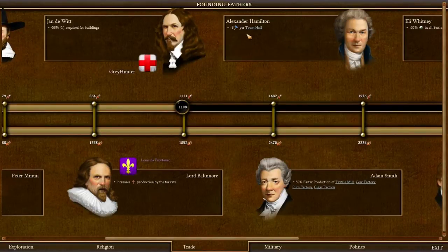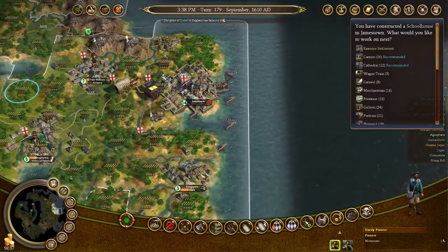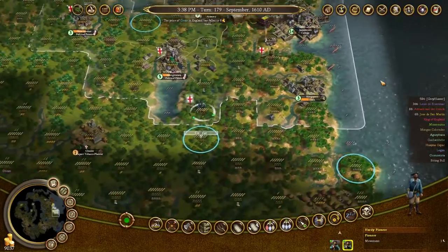Hamilton gives plus three hammers per town hall, and that is going to be beautiful. Here I want to get a college — twelve turns. Excellent.